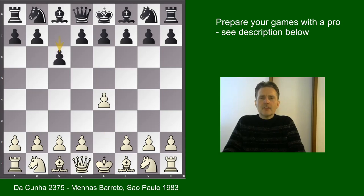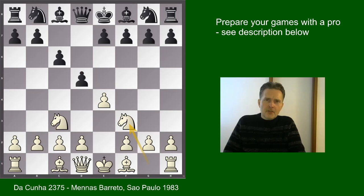e4, c6, knight c3, d5, knight f3. White is opting for the two knights variation against the Caro-Kann. This was championed by Bobby Fischer back in the days and today is considered a very reliable weapon for white. Black has to solve some problems, I would say.